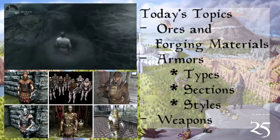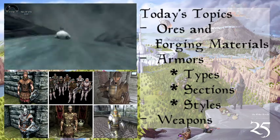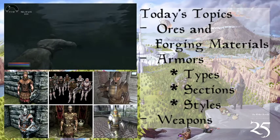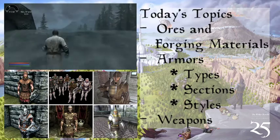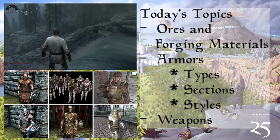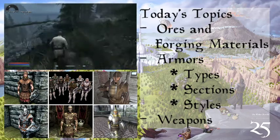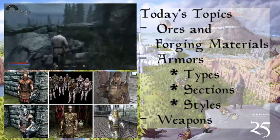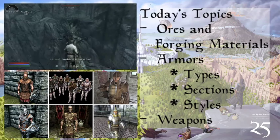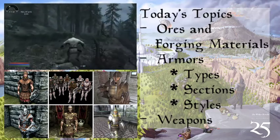The top right is the Imperial armor found in the Imperial City — the highest quality you can find. The bottom right is the city watch armor. What you might notice is that especially the Morrowind versions and General Tullius's armor are very Roman in nature, because the Imperials are modeled after the Romans — the whole empire is modeled after the great Roman Empire.